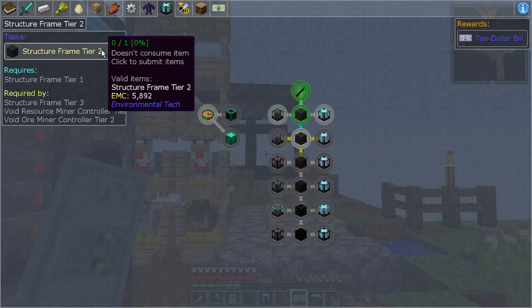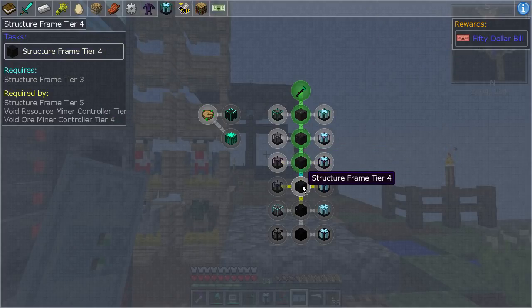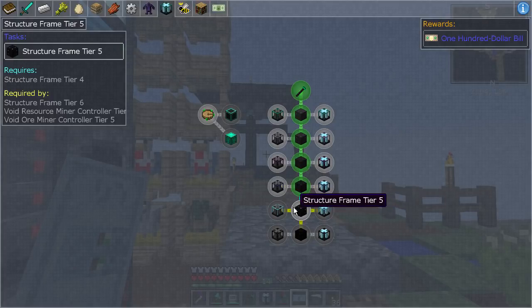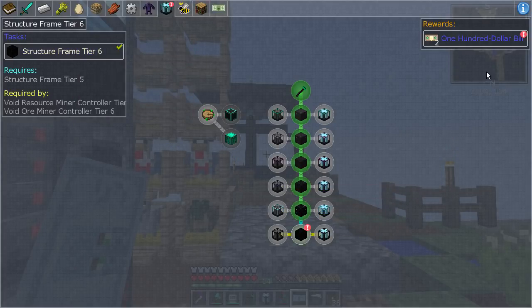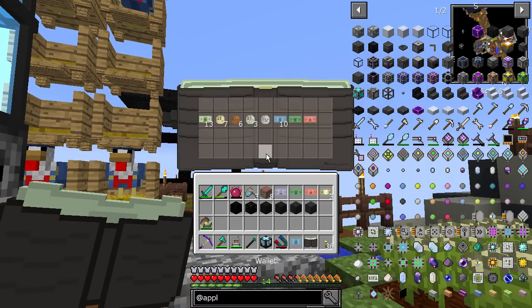Five dollar bill, thank you. Ten dollar bill, thanks. Oh a twenty dollar bill, very nice. Fifty dollar bill. How much for this one? A hundred dollar bill. Wow. And two hundred dollars. Wow! We just got a lot of money — like a lot of money.